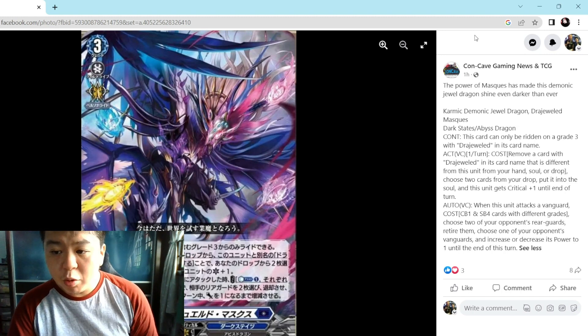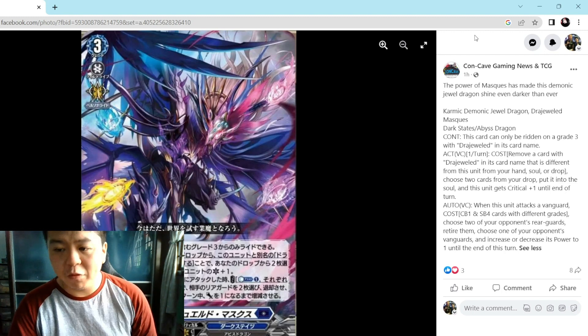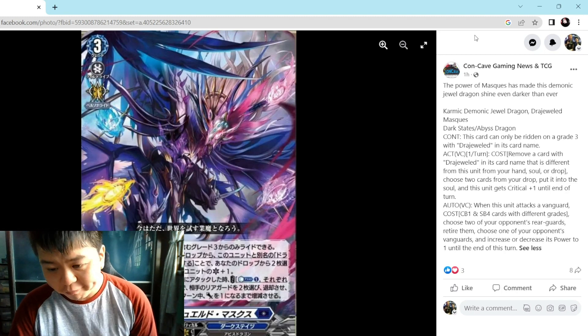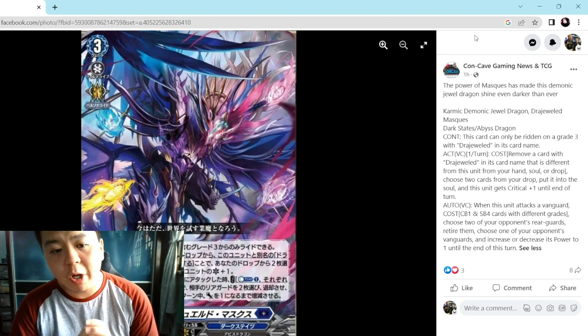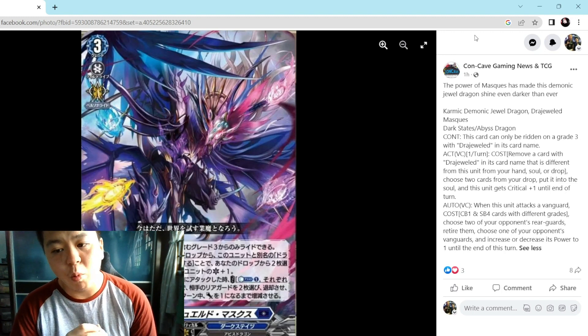The last skill: when this unit attacks a vanguard, Counter Blast 1, Soul Blast four cards with different grades — choose two of your opponent's rear guards and retire them, then choose one of your opponent's vanguard and increase or decrease its power at the end of this turn.